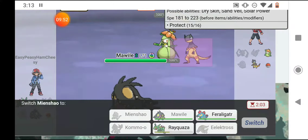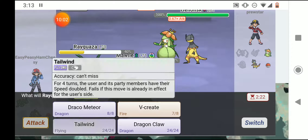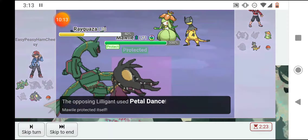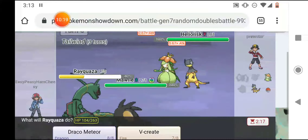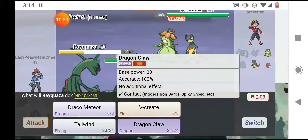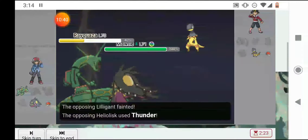I'm going to send out Rayquaza. I'll use Tailwind because it'll probably be helpful, then Protect myself. He missed a Thunder; Petal Dance hit Mawile but I lived. I Protected and Tailwind is up so my speed is increased, although it doesn't show it, which is kind of weird. I'm going to Dragon Claw Heliolisk and Fire Fang Lilligant. Dragon Claw did a lot, Fire Fang did more and took out Lilligant.